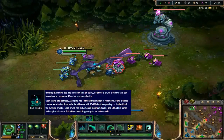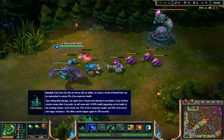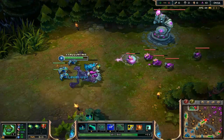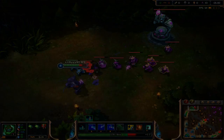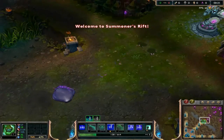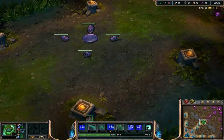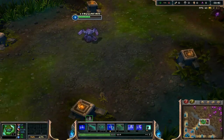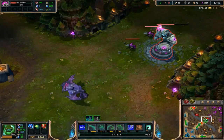Zac's passive is called Cell Division and it has two effects. Every time Zac uses one of his abilities and hits a champion, he will chunk a little piece of himself to the ground in a random direction. If Zac walks over it, he will regain a portion of his HP based on his maximum HP. Also, after Zac receives a fatal blow, he will split into 4 Bloblets in compass directions — 2 vertical and 2 horizontal. Bloblets can be targeted by spells and auto attacks and can be destroyed. However, if at least one Bloblet survives, Zac will revive himself with a portion of HP based on how many Bloblets survived.